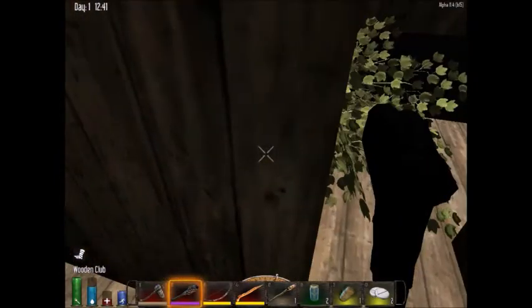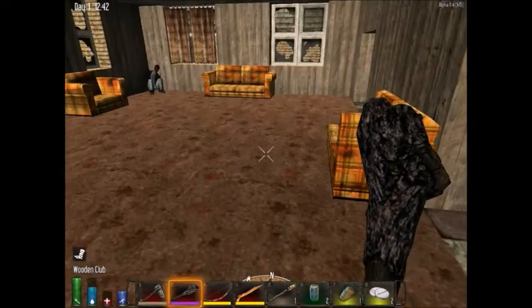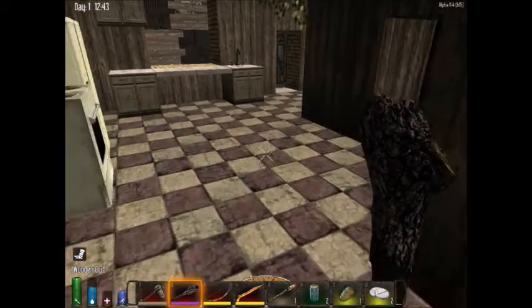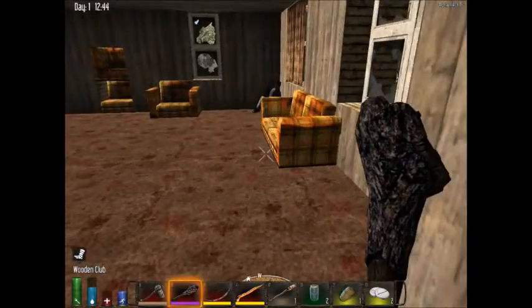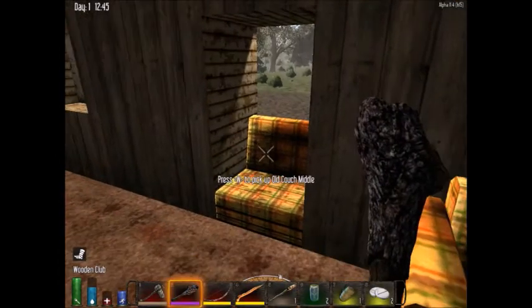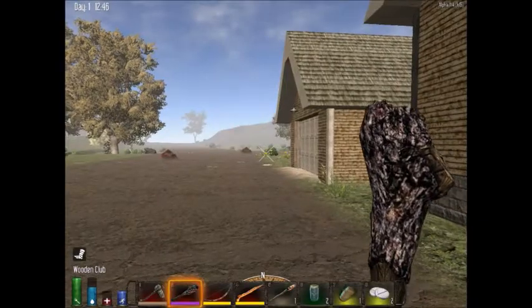Did we already loot the downstairs of this house? I think so, and it gave me a quality 82, which is nice — not bad, but it's still faulty. I'm still dropping stuff. Oh, that's the bookcase — yeah, we did. All right, I'm gonna go out and see about finding another house, maybe get some XP by killing zombies if there are any around.